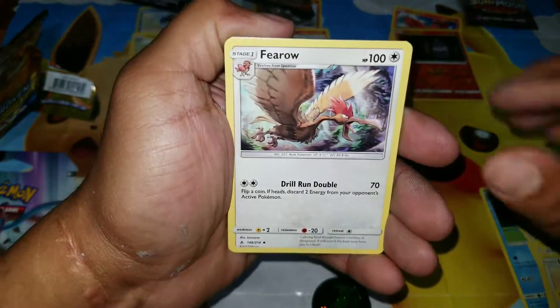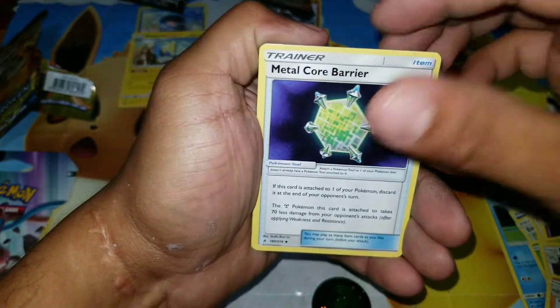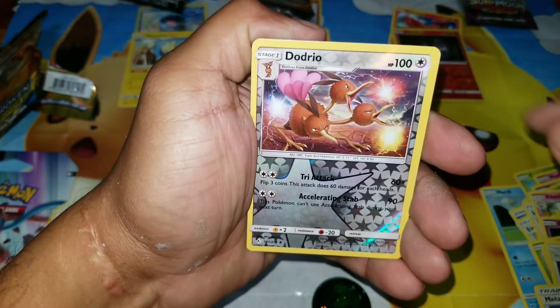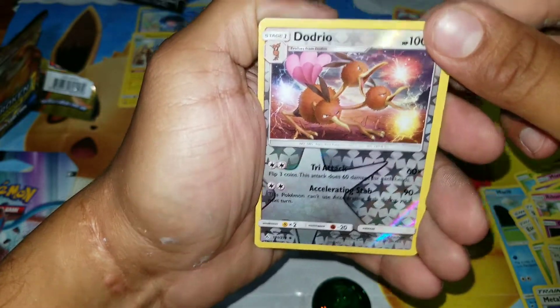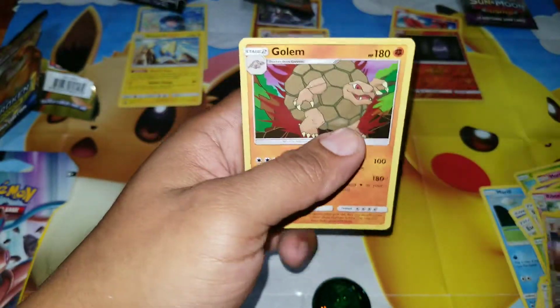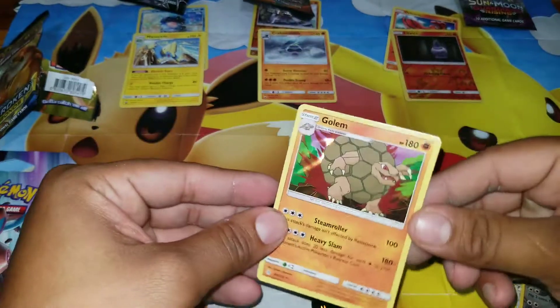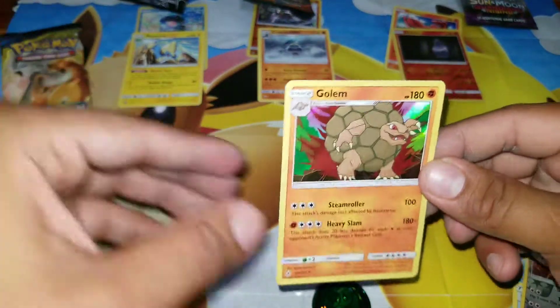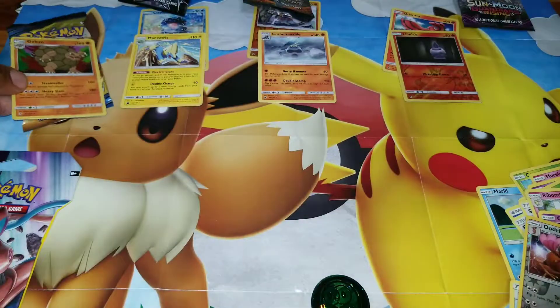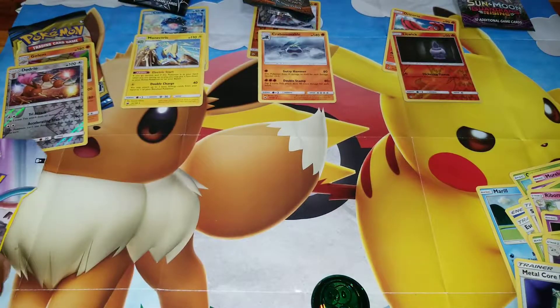Fero, Graveler, Metal Core, Reverse Holo Dodrio, and for the rare — Golem! Holo Rare Golem! That's the best pull so far — the Holo Rare Golem. So that's for Unbroken Bonds.